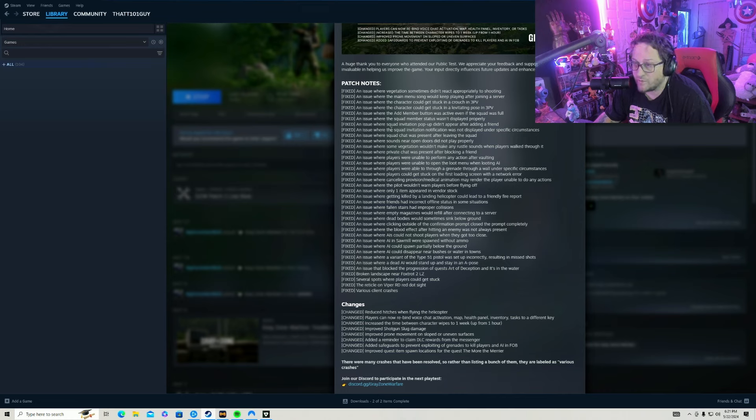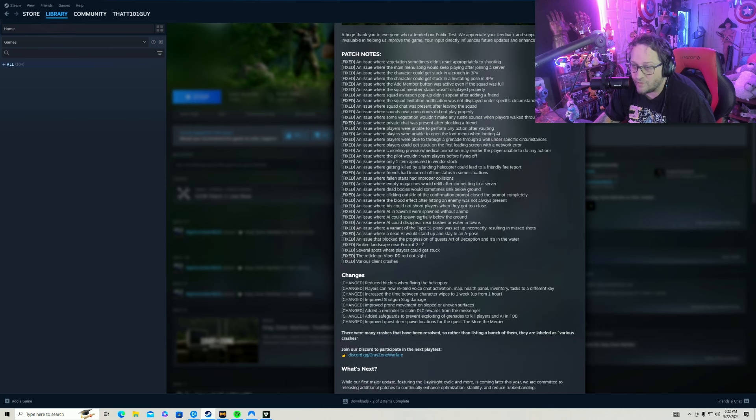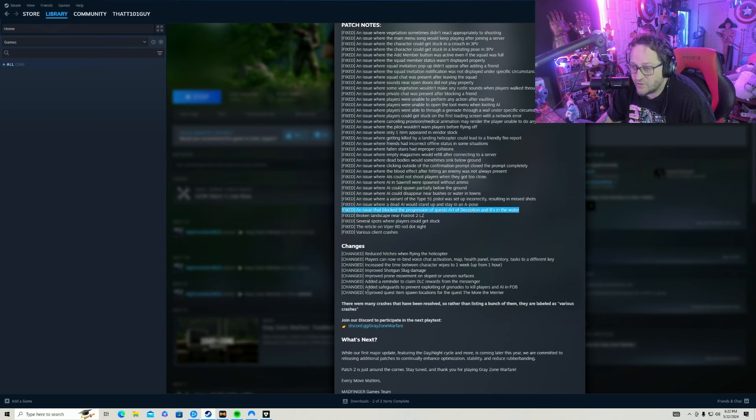There are fixes including: the squad invitation pop-up not appearing after adding a friend, squad member status not displaying properly, and only one item appearing in a vendor stock — that would suck. Dead bodies would sometimes sink below the ground, which I think caused issues with finding your gear after dying, so that's been fixed. Also an issue that blocked the progression of the quest 'Art of Deception' in the water has been fixed.